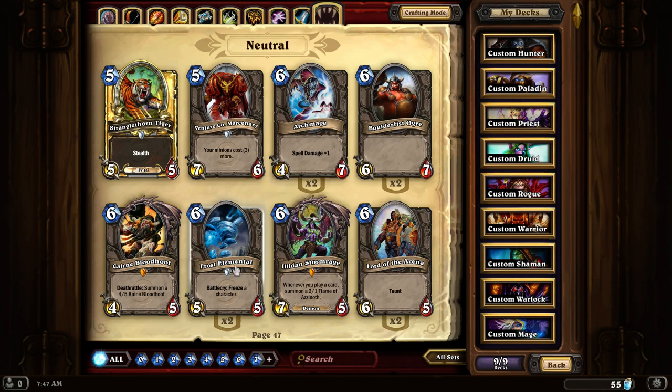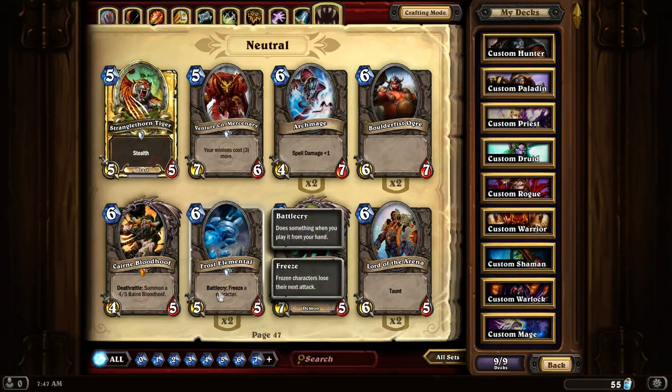Frost Elemental. Battlecry: Freeze a character, meaning you can freeze anything on the board — yours included — which can be quite useful in any deck that requires something to be frozen.